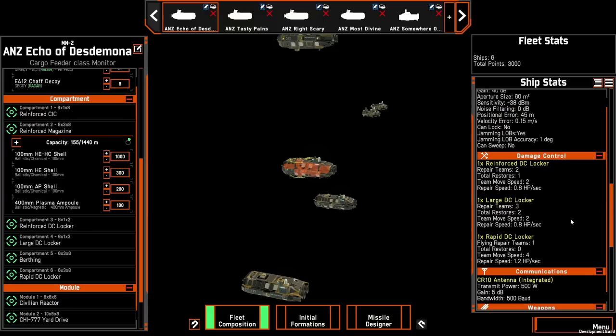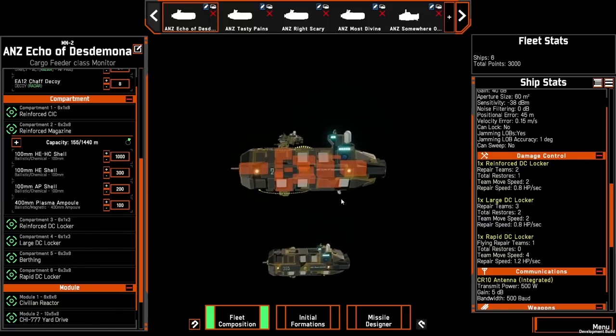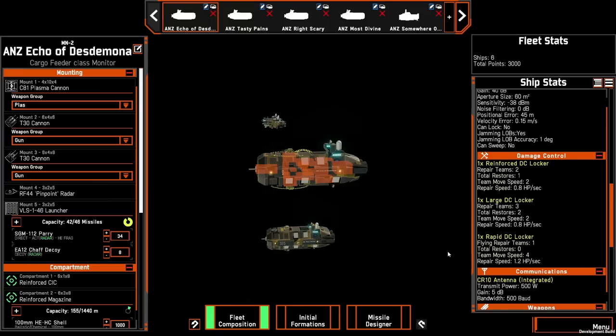For DC teams, you have a reinforced DC locker, a large DC locker, and a rapid DC locker, giving you in total three restores, five repair teams, and one flying repair team. Combined with the fair tankiness of this hull and the fact that some components are fairly spread out, you should be able to remain in the fight pretty long.